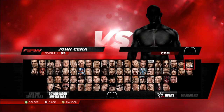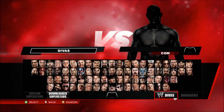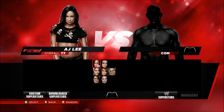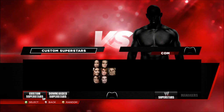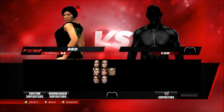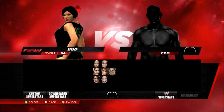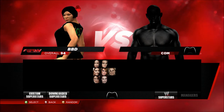I might have time to do more than one match here. Because what I'm going to do is show off my custom superstar. And it's my attempt to create Black Belt Demon from RumbleRoses. It was a toss-up between her and one or two of the other characters, and I found a jacket that kind of worked for Black Belt Demon, but not really.